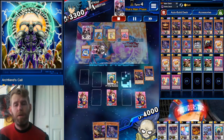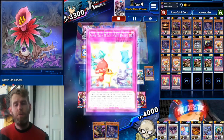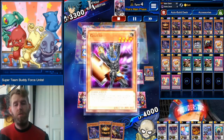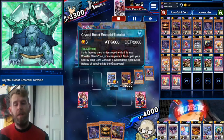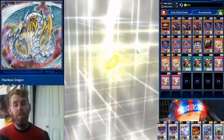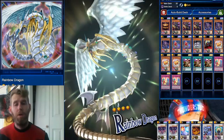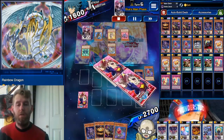I can do a nice simple Gozuki into Archfiend's Claw and swing over that — he's in top deck mode trying to topdeck a Rainbow Dragon. We're going to make Zombie Necro Dragon with Archfiend's Claw and a Glow Up Bloom. Glow Up Bloom lets us search a big zombie. We use Super Team Buddy Force Unite to special summon another Gozuki, send another Glow Up Bloom, attack into that turtle for 1700. Then he actually topdecks a Rainbow Dragon — so we're fighting the best this deck has to offer.